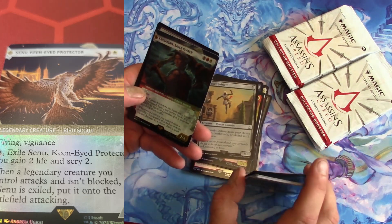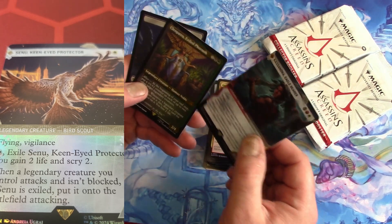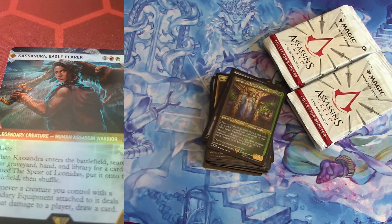Cassandra, Eagle Bearer — this is a different art for her. And there's a foil Cleopatra, so that's the second Cleopatra I got. Cleopatra is sought after. I don't know about this Cassandra, though.